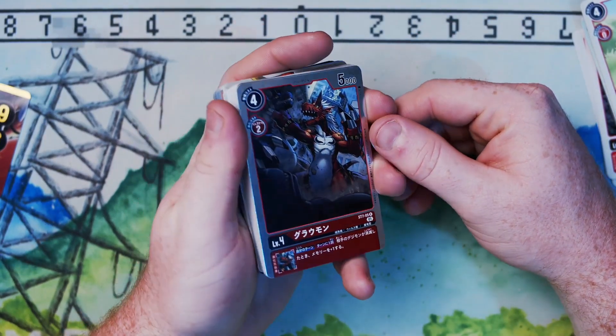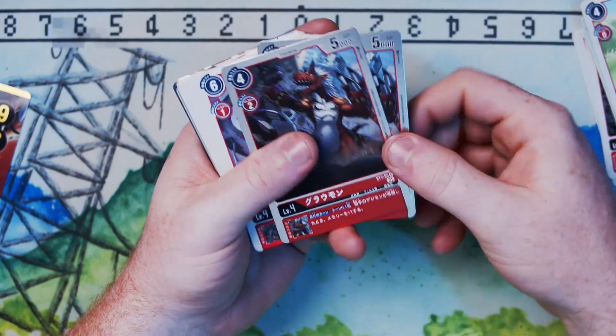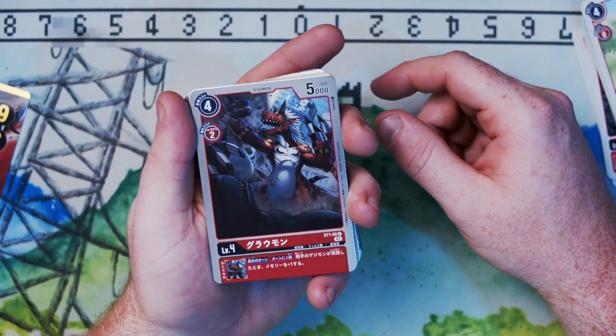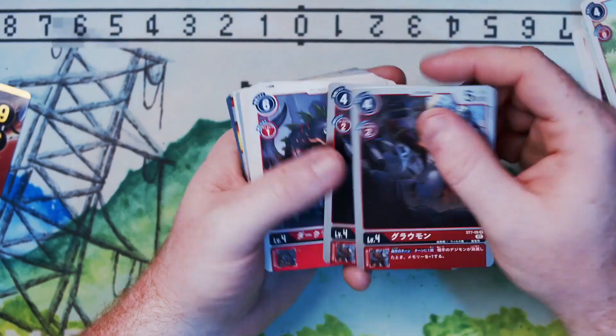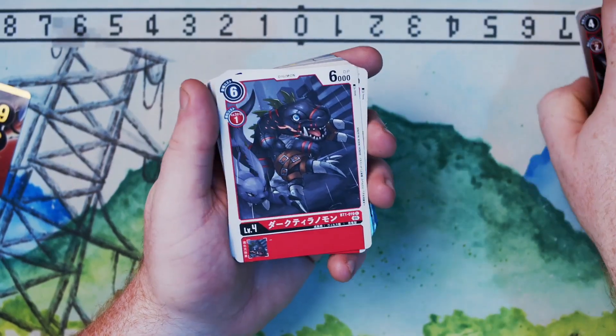Moving into our level 4s, we have Greymon. He seems to be just a regular promo rarity, but he's still pretty good. His inheritable is: once per turn, when your Digimon is deleted or when one of your opponent's Digimon is deleted, gain a memory. So if you have the line of Greymon into Guilmon evolving up into Gallantmon and you pop something, you can potentially gain a memory and draw a card — super good.